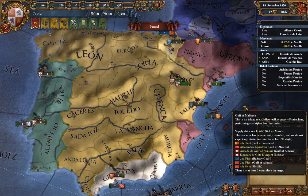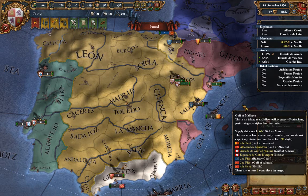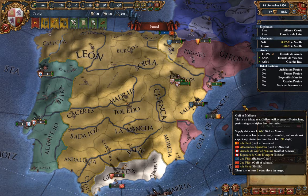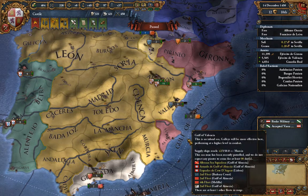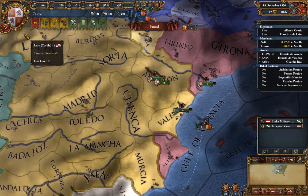Hello everyone, this is DarkfireSlide, here with more of our Europa Universalis IV introductory campaign. We have just taken Aragon and Valencia from Aragon itself, and we are just about to core them.